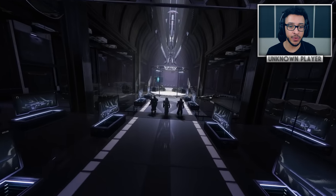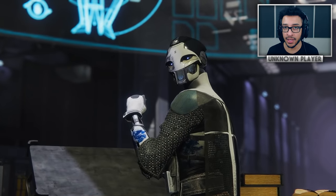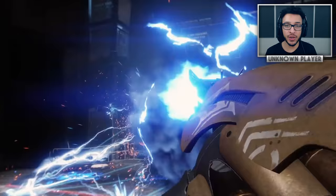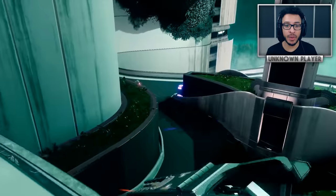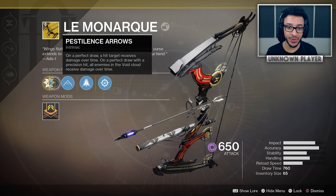A much more important new vendor is Ada-1, the Black Armory vendor, who will help us find new weapons and quest lines this season — the main character of Black Armory, similar to Ana Bray before it. Moving on to new exotics: we have five weapon exotics so far. The first is an exotic sniper with a special reload that concentrates all four bullets into one super high-damage bullet. Bungie said it should compete with the Whisper and Sleeper Simulant.